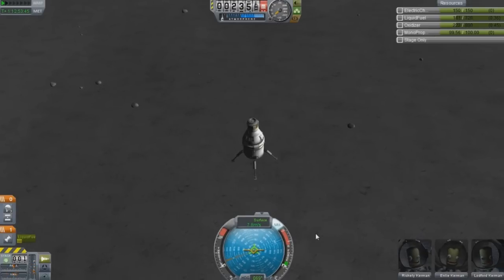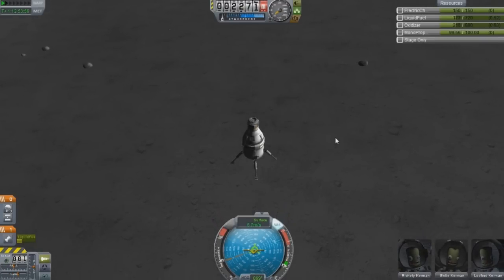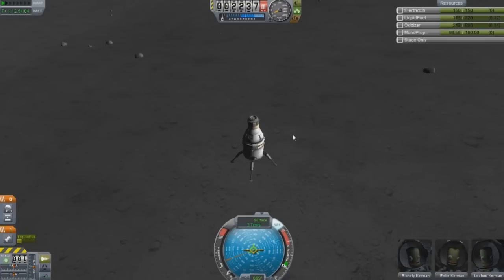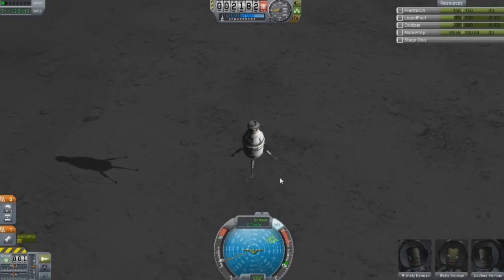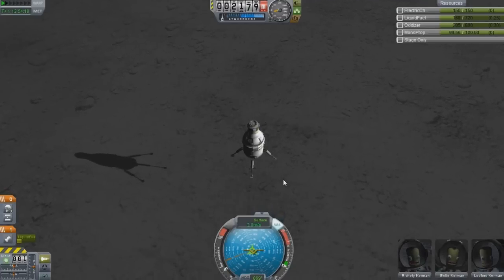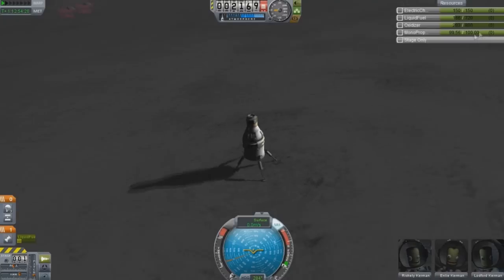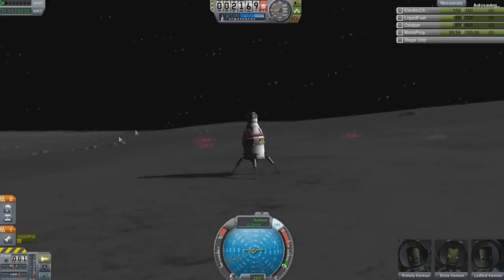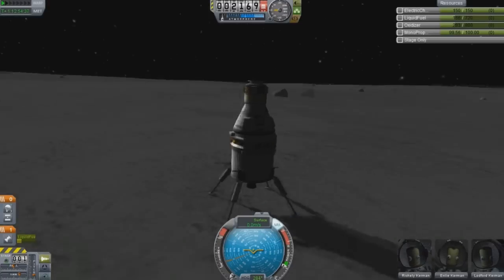We're getting very close — about 200 meters off the surface. Right now is not a good time to do any crazy adjustments. You want to keep that retrograde directly smack dab in the center and just keep descending very, very slowly. The optimal speed to touch the surface is about one to two meters a second. As long as you're not going 10 meters a second, you're pretty much fine. We are in Tranquility Base here — the Explorer has landed. I had to say that, I know it's corny.